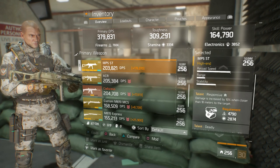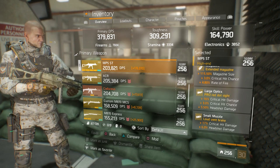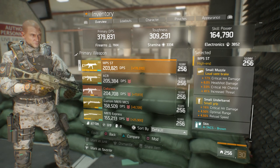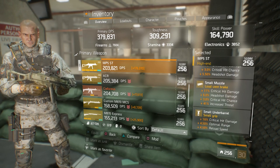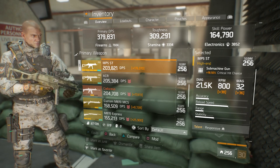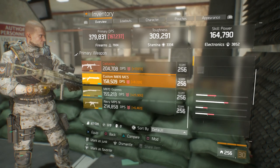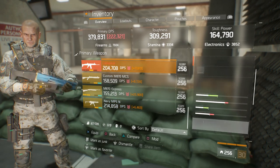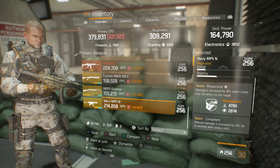The MP5 ST is at 21.5k with the talents Responsive, Deadly, and Vicious. I'll scroll slowly so you can read over the weapon mods. You still want the trifecta — crit damage, headshot damage, and crit chance on the muzzle and optics. The MP5 ST blueprint is currently available in the base of operations if you want to grab it. I'm about 250 Phoenix credits short, so I'll be picking that up. I also have an MP5 Navy with 22.5k, so there's roughly a 1,000 damage difference between the two.